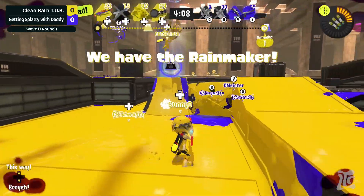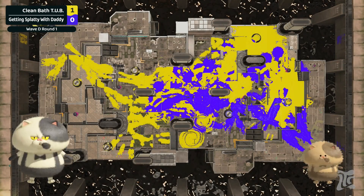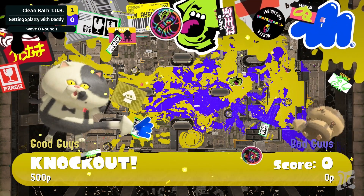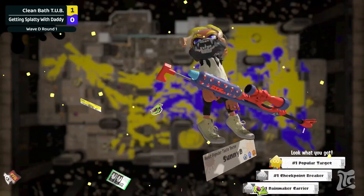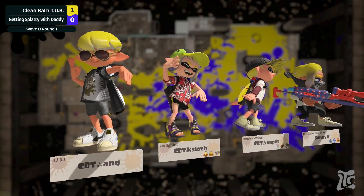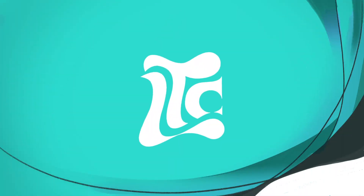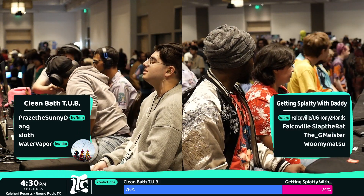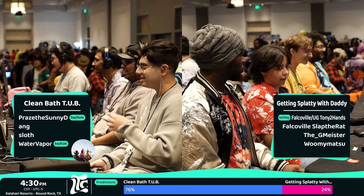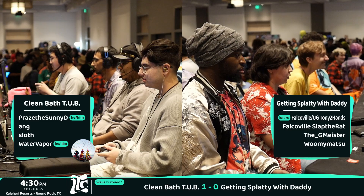That Splashdown did some work to stall but this is just going to be over. Clean Bath Tub keeping them extremely honest — there were a lot of tricks we saw Getting Splatty pull out. The Tent to start, which is a matchup you really have to know how to handle; they handled it quite well. Then the Tri Stringer trying to get stray picks on the side, but it got zoned out. The special push was immaculate — nobody went down, super clean from Clean Bath Tub.